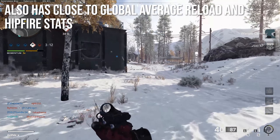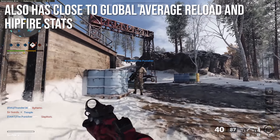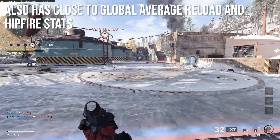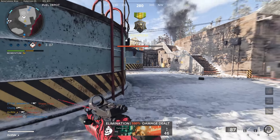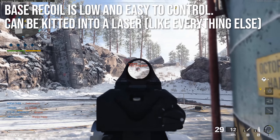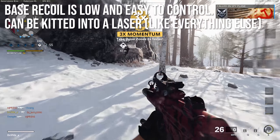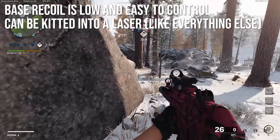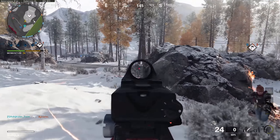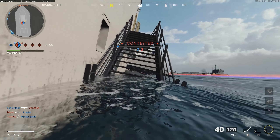When it comes to the main two weapon classes — SMGs and assault rifles — they are all very similar in terms of reload and hipfire stats in milliradians, so there's nothing really exceptional going on with the MP5 in that category either. One of the things it does have going for it is that the base recoil is low and easy to control, and there are so many recoil-reducing attachments in this game that it is very easy to turn the MP5 into a laser with just a few attachments.